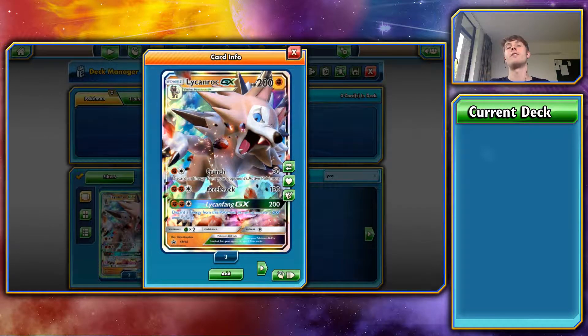We're hoping to stop energy from attaching from the hand, maybe with some Team Skull Grunts. We're going to be running Lycanroc obviously with Crunch. We're also going to be running a Garbodor to stop any abilities that might be able to attach energies from the deck. We haven't got any of the evolutions, so this deck isn't about hitting hard and hitting fast. It's more about just getting the energy off their Pokemon.